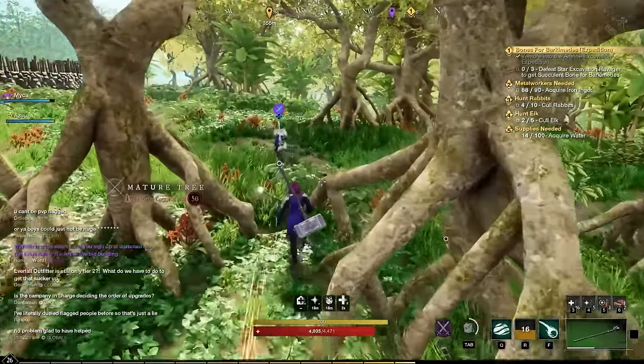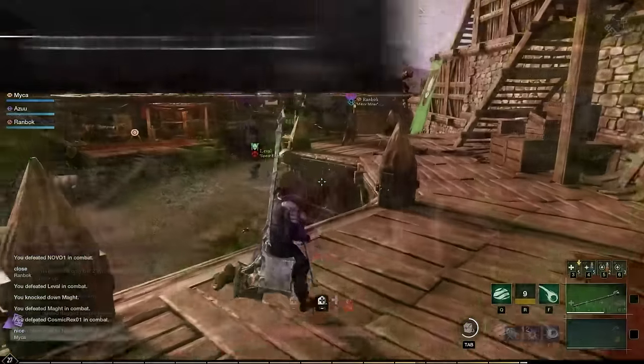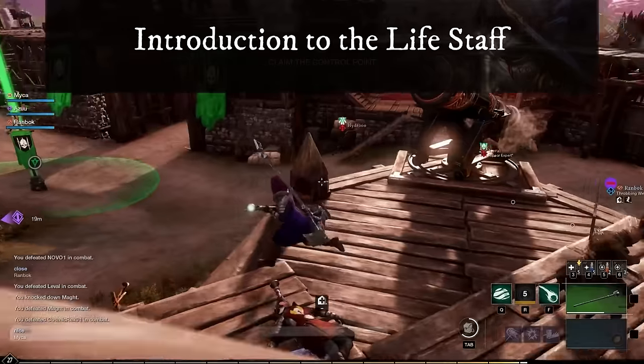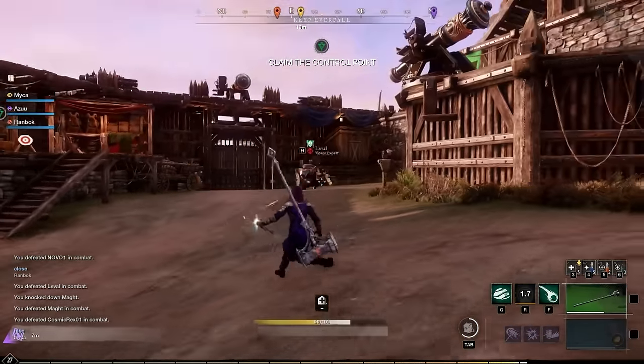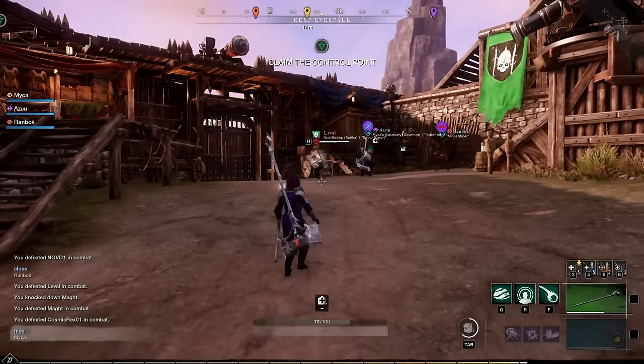Let's begin with a quick introduction to the Lifestaff — and for that, I hand the metaphorical mic over to Micah. So the Lifestaff in New World feels like a very traditional MMORPG healing weapon. It is a large healing staff that can utilize AoE healing, single target healing, and buffs to support allies and keep everyone alive.